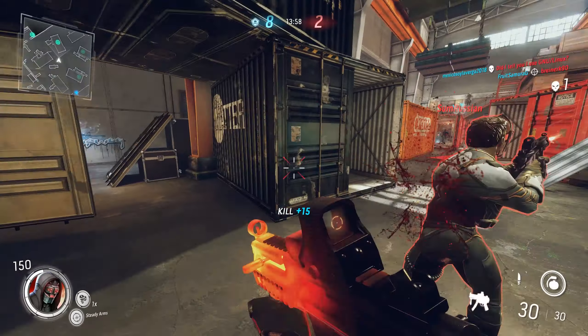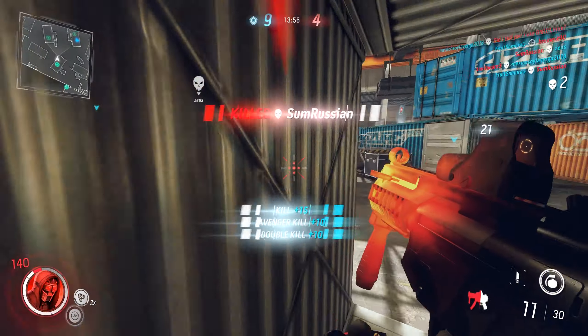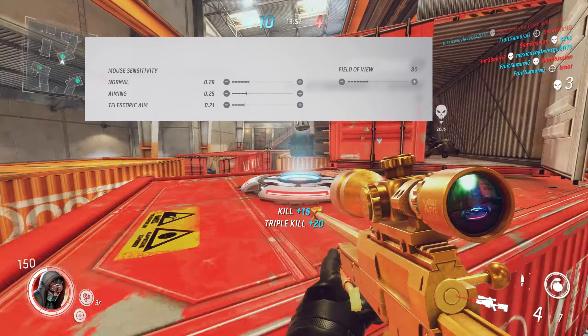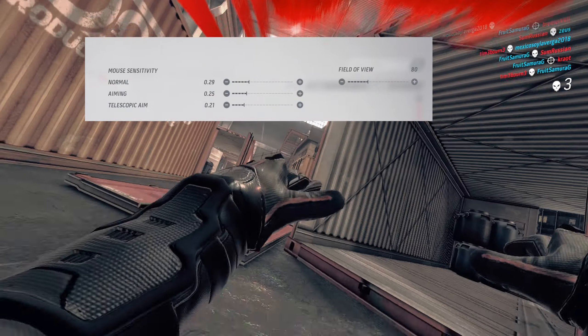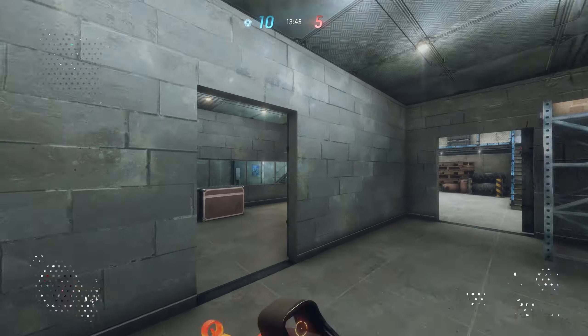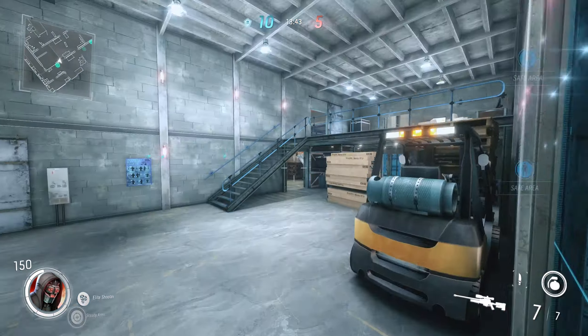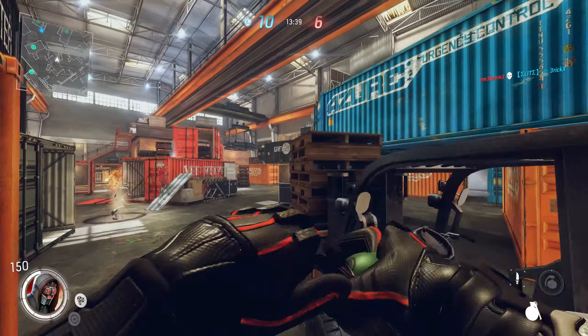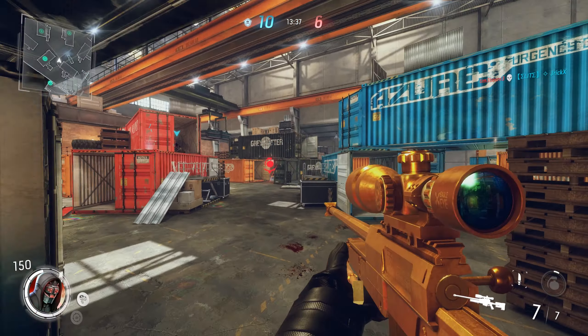I'm going to show you my current settings right now. For mouse sensitivity — normal aiming and telescopic aim — you can see these values here. For the FOV, I keep it around 80. But if you really want to go crazy, like I did in a video a long time ago involving FOV 125, you can watch that video to see if you can handle that setting.